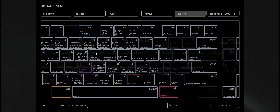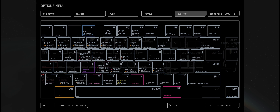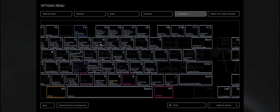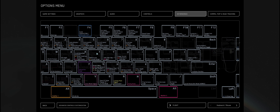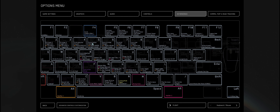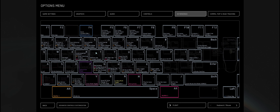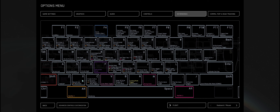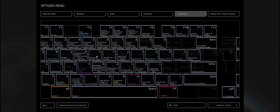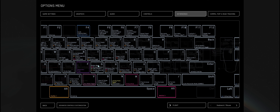T is to target lock. Once you've obviously targeted an enemy, if you push number five it will cycle through the different targets you have so you can see what you're up against. If you push number six, it will cycle through your friendly targets. T to target once you've locked on; number five to cycle through hostile targets. If you want to untarget, hold left alt and T — it unlocks that target.